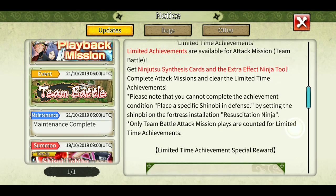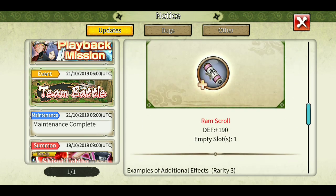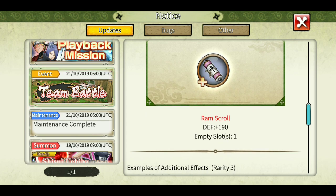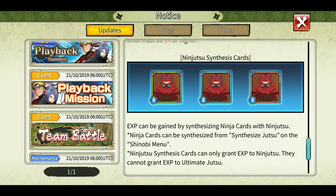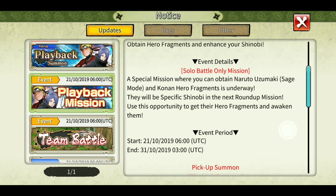In team battle you can get fortress medals and ninja tool materials, and there's some kind of ninja tool which is defense type with only one empty slot — so yeah, useless I would say.